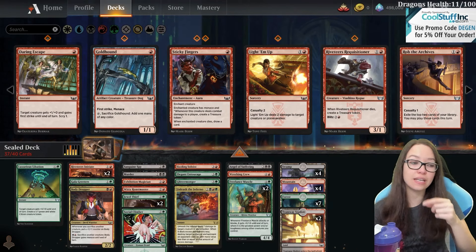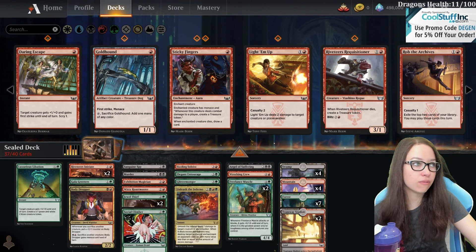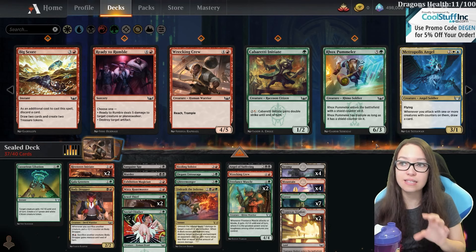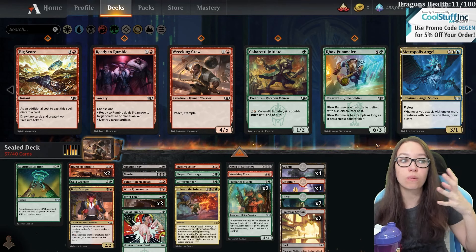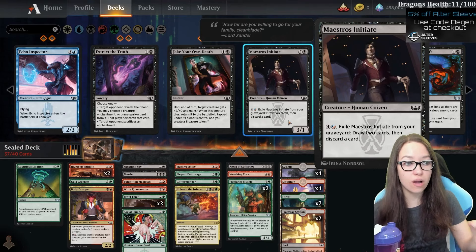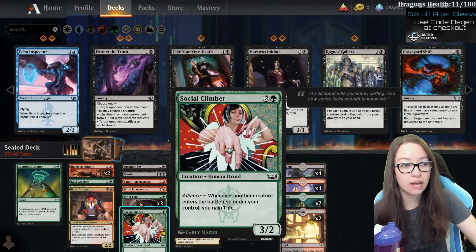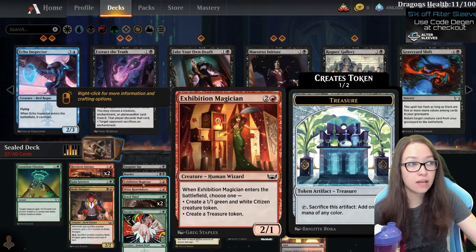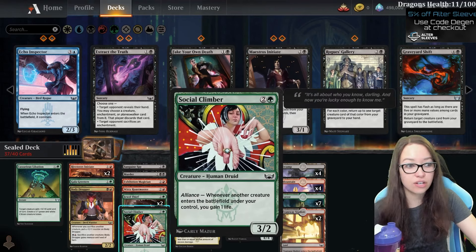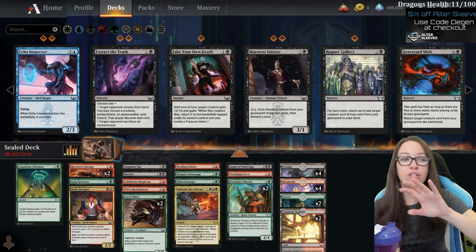What I kind of do when I'm looking at this build - as opposed to adding all of the stuff that's playable and then cutting - I like to add all of the things I know I really like and really want, see where the curve fits in, and then see what we're missing. When it comes to the three drop here, the Maestro's Initiate, this is a three drop in a slot where we already have a lot of three drops. I think Jewel Thief is one of the better commons in this format, Magician helps you fix in a three color deck, Roasters gives you a little reach, Murder and Sanguine Spy I think are very good.